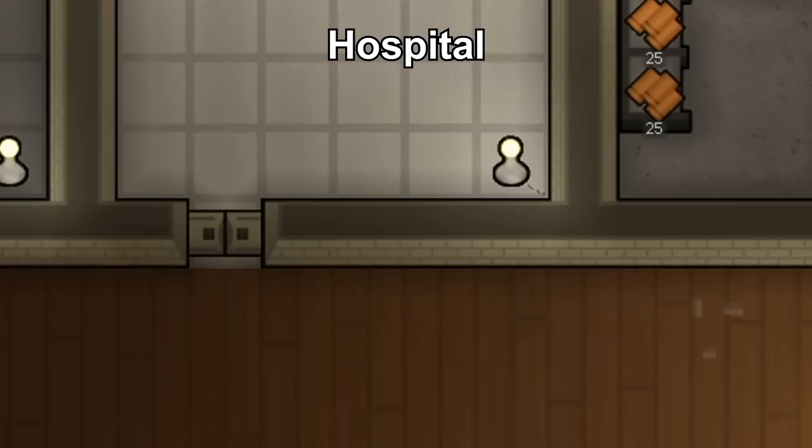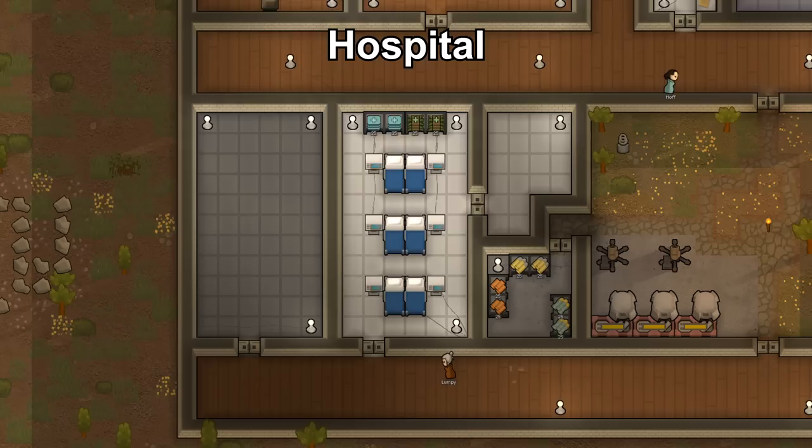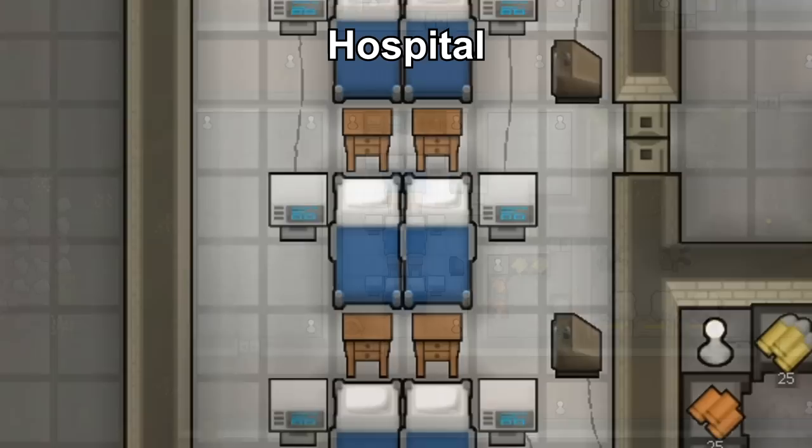Hospitals are vital for tending and surgeries, providing boosts to treatment, immunity, health, and recovery. They should be easily accessible with auto doors, and decked out with hospital beds, sterile tile, and shelves with medical supplies. Later on, add vital monitors, end tables, sculptures, and TVs so resting colonists get better buffs for comfort and recreation.